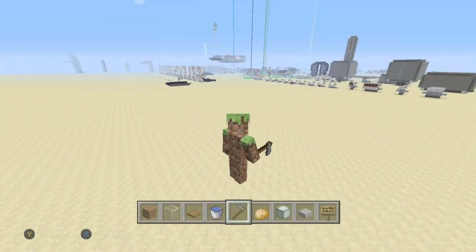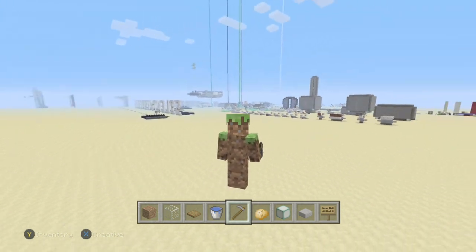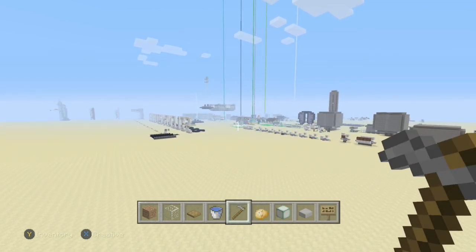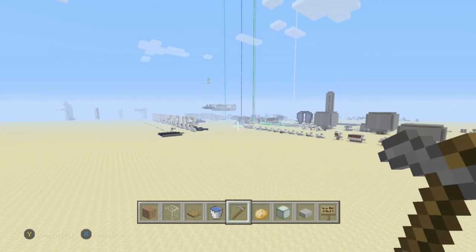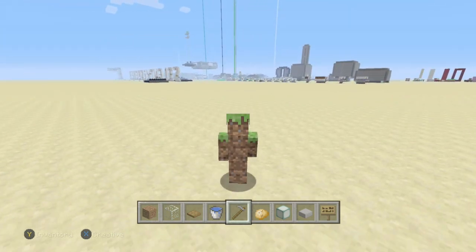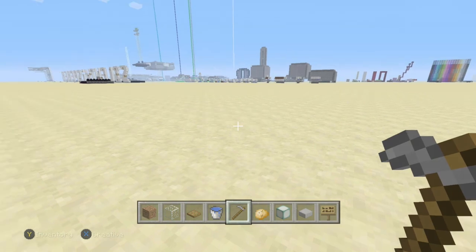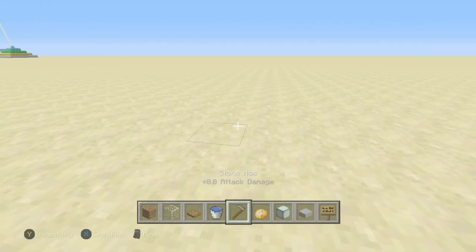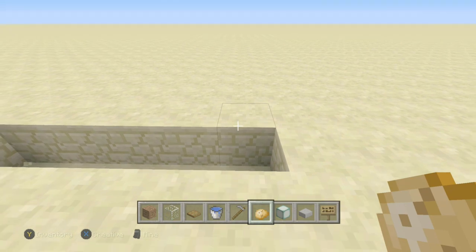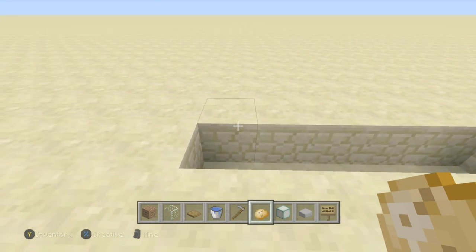The first thing to look out for when deciding where to build is wooden doors. Our other villager breeder is over there and it has wooden doors, so we need to go at least 50 blocks away — I'll go about 60. Also watch out for secret bases and strongholds, as those may contain wooden doors. Trap doors and iron doors do not affect this at all.